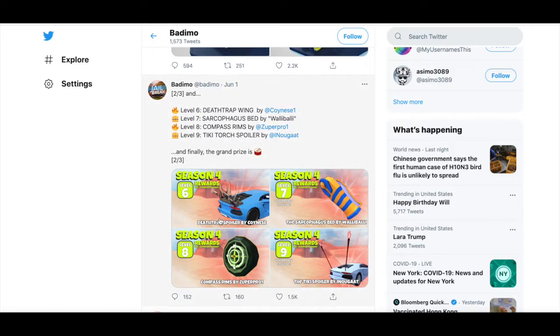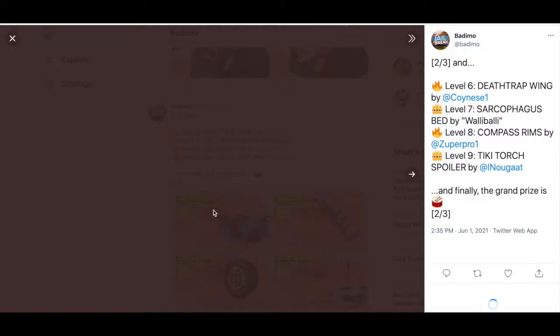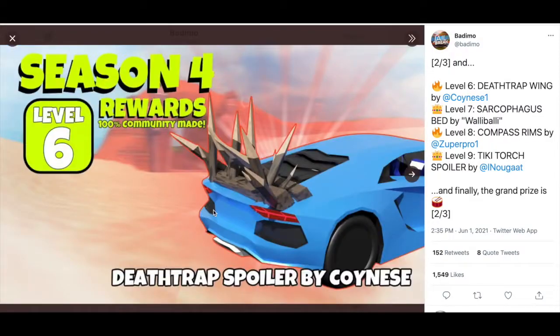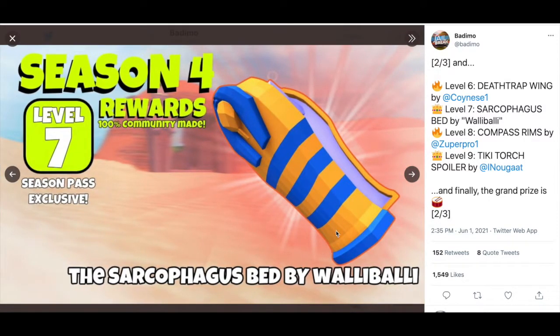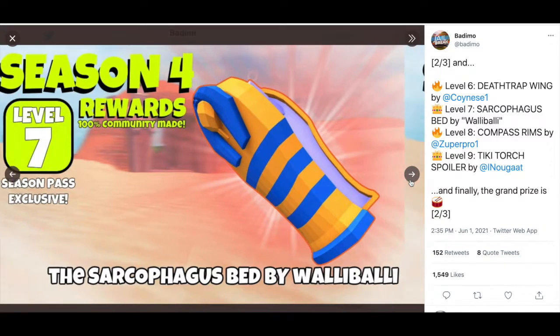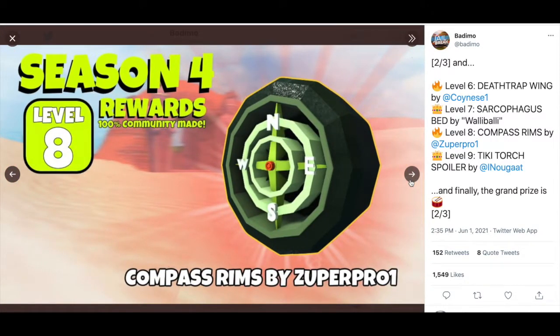The second group of prizes is right over here and I think these look really awesome. There's the Death Trap Spoiler by Coinies, a level six reward — it just looks really awesome. Then there's a Sarcophagus Bed by Wallabali, and it fits the theme of the new update really well because it's going to be about tombs and pyramids.